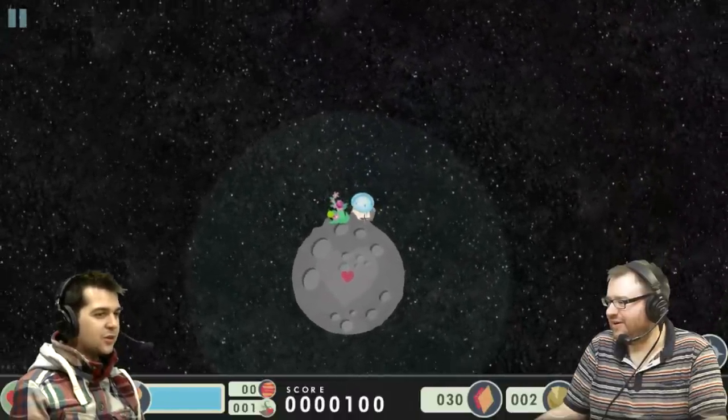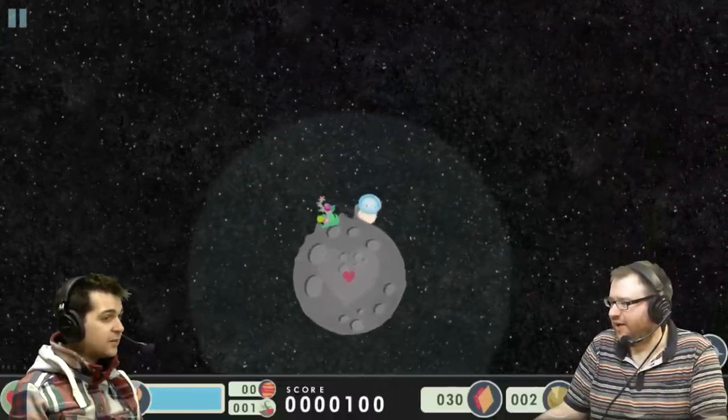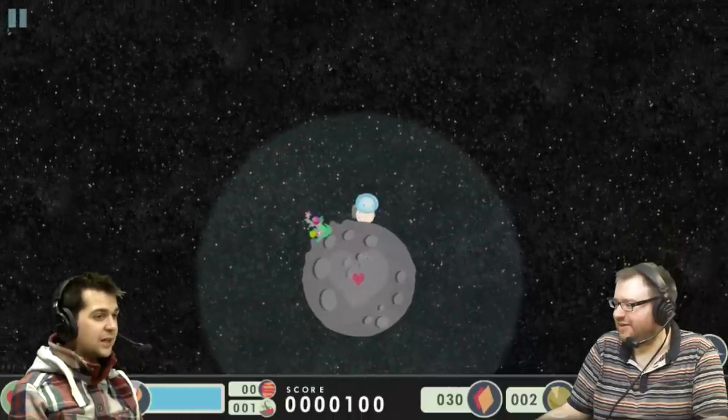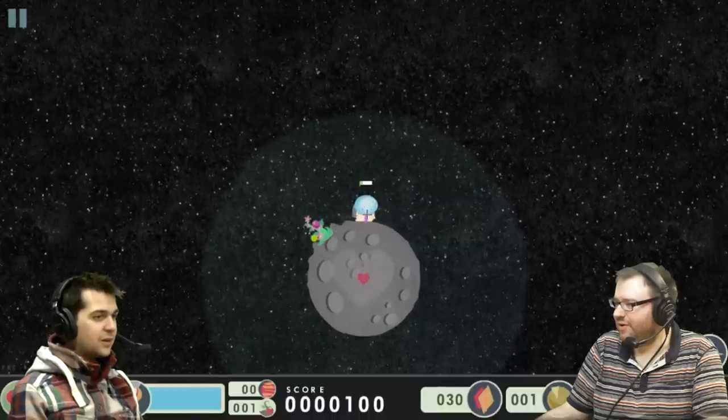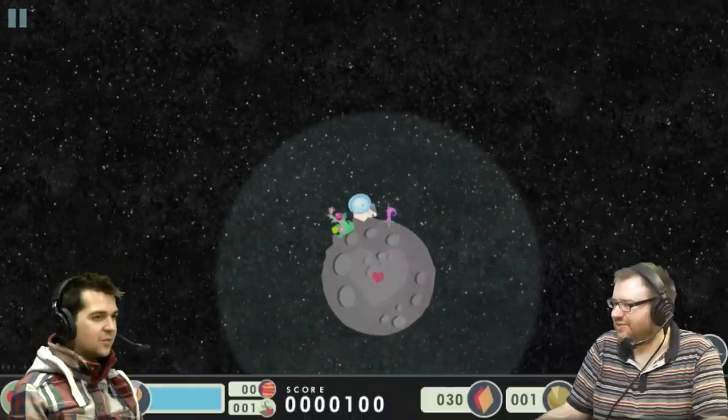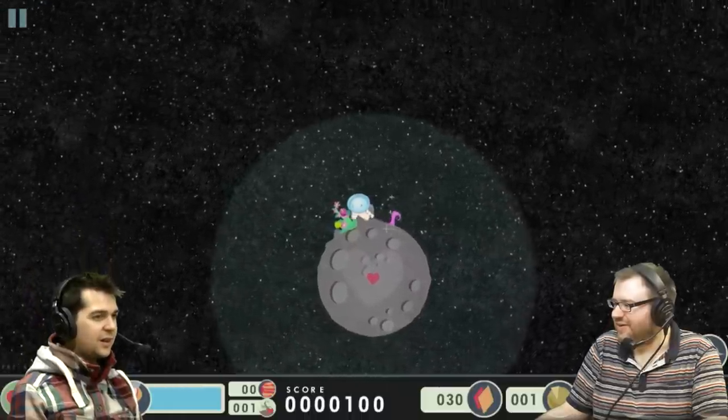There you go — it's grown! And you've healed the planet a little bit. I healed the planet! You gave it life. And also you've got two seeds now, so you can plant some more seeds on it if you want to. I've got to hold down S — got a little... tended to it, gave it some loving and nurture. Why is it... it's a tentacle! Well, who knows what seeds these are? They're like alien seeds.